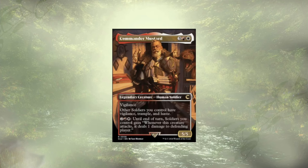Last of our additions, from the Clue product, we have Commander Mustard for 5 — a 5/5 with Vigilance. He gives all our Soldiers Vigilance, Trample, and Haste. For 4 mana, we make it so whenever our Soldiers attack, they deal 1 damage immediately to the defending player. Fairly budget, sits around 2-3 bucks, but super strong in this deck.